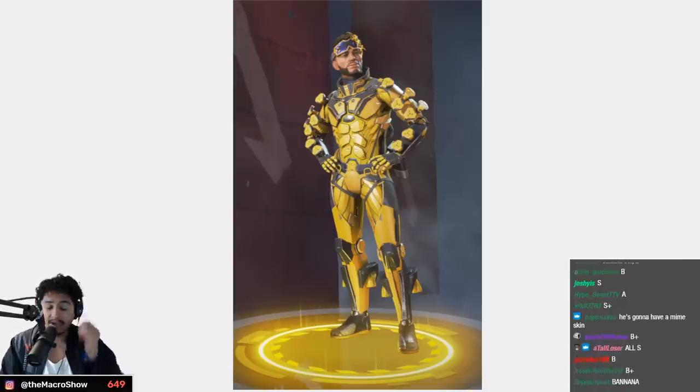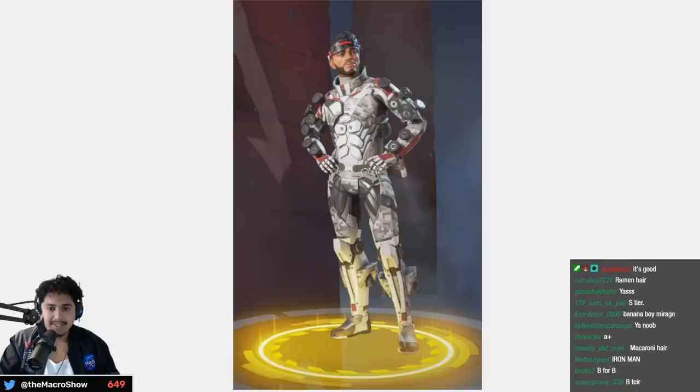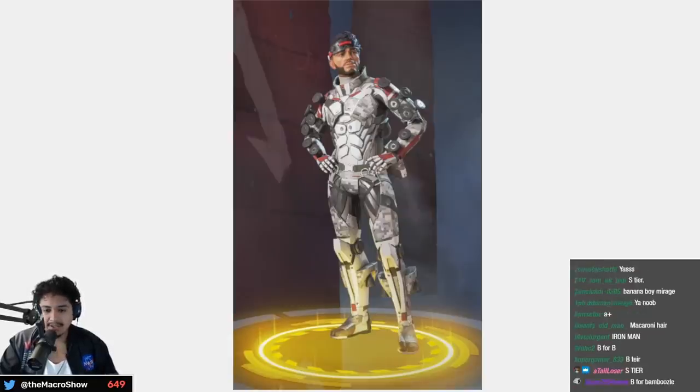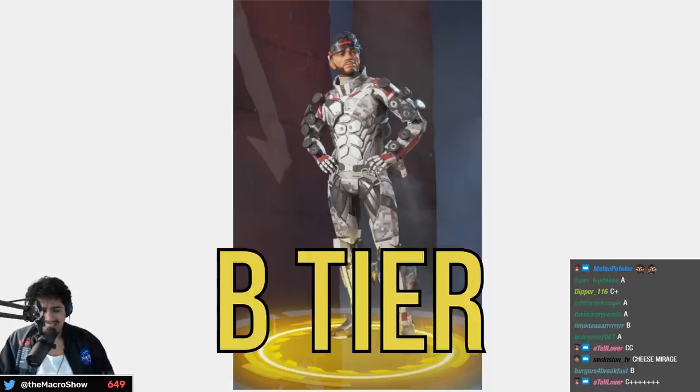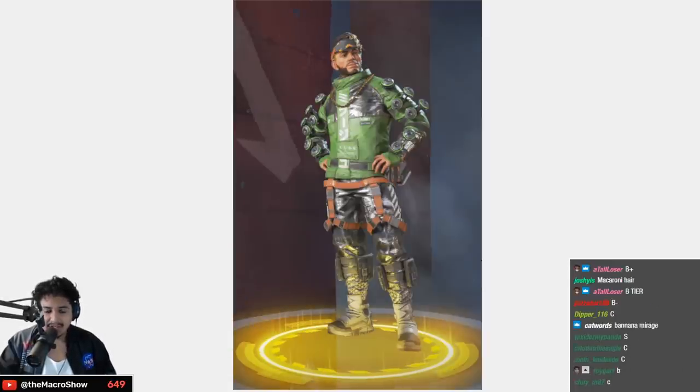Next up we have Mirage. This first one really captures the essence of Mirage — like his suit but upgraded — A tier. This one's a step down — the bright yellow fits his aesthetic, but this one doesn't really fit his character. It's like futuristic Mirage but in a less cool way — B tier. Not a fan of these skins — C tier. This one's even worse — low C tier.